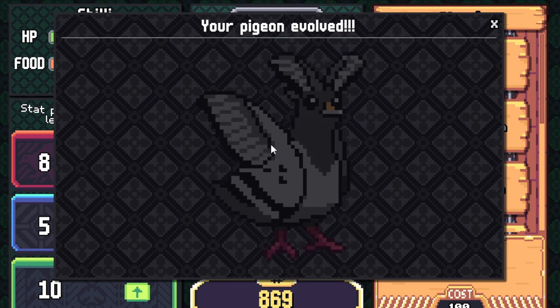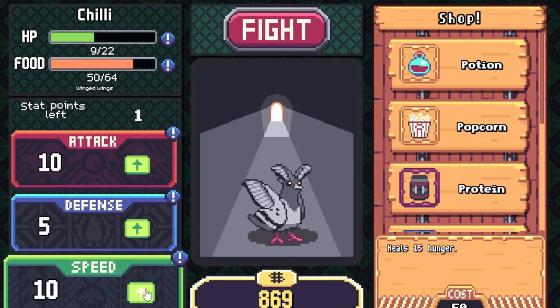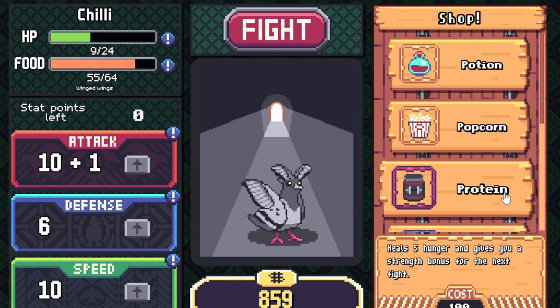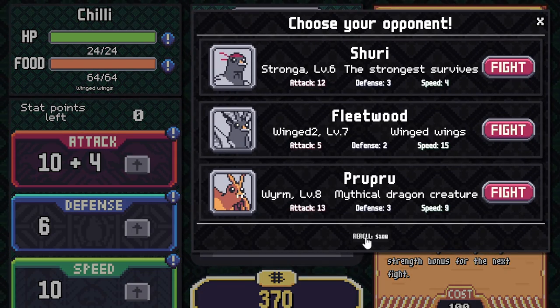This is a really fun little game. He's got rabbit ears now — what's he evolving into? I'm curious to see where this goes. Let's up his attack by two and his defense, and we'll keep his speed at six. We'll get some protein and a health potion, maybe another one of those, and we'll fight. That gives us 14 strength and 6 defense.